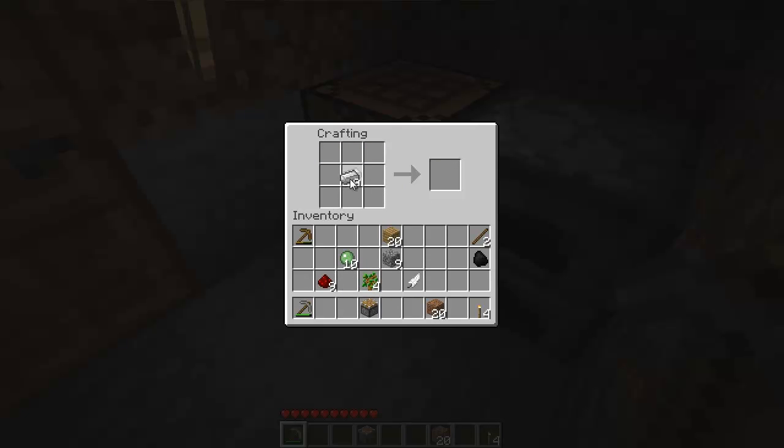Let's make two of them. So: iron, redstone, cobble cobble cobble cobble — she says like a turkey — and some wood. Two pistons, yay!